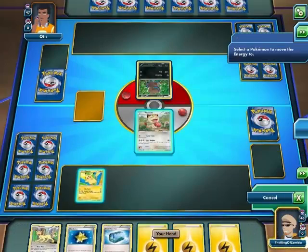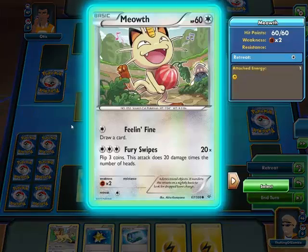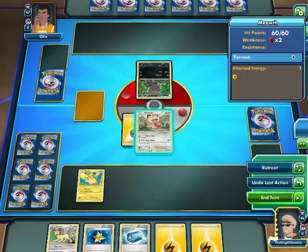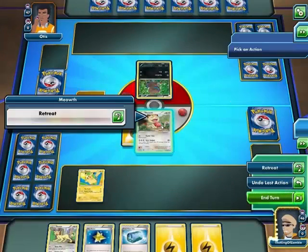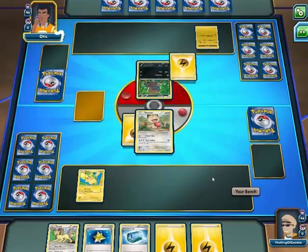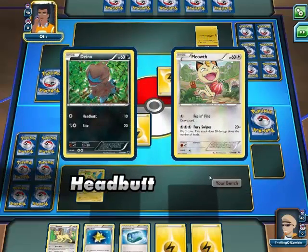Let's start off with drawing a card. First turn — it's been a bit. What's that? It's a Plusle.